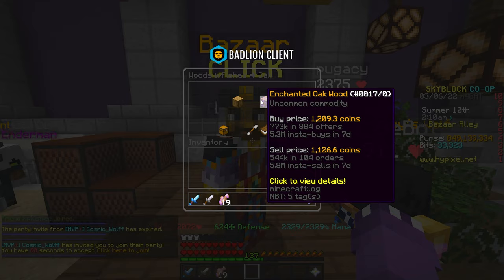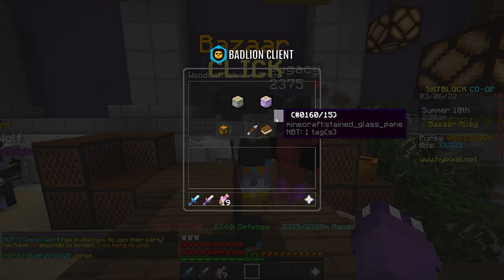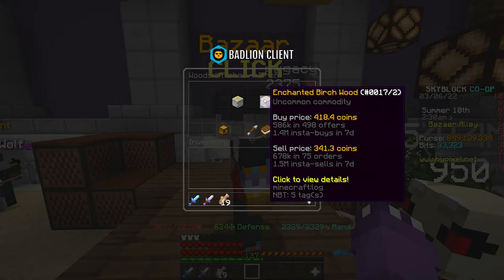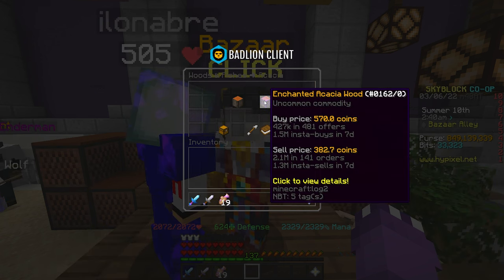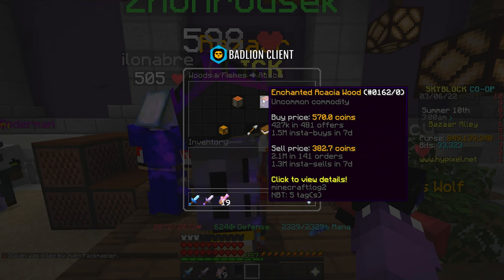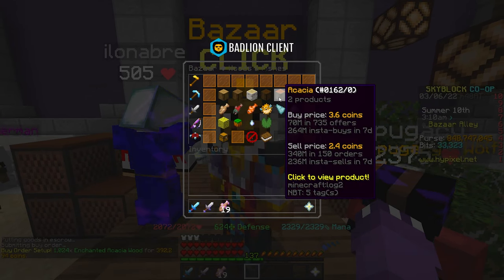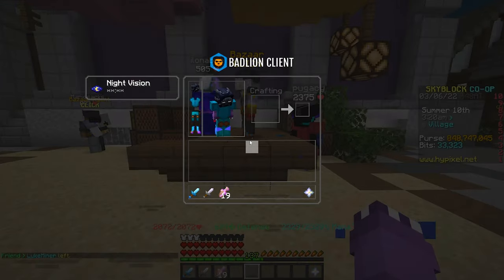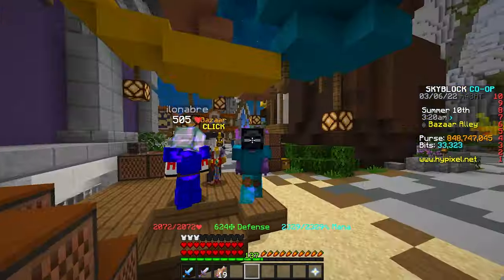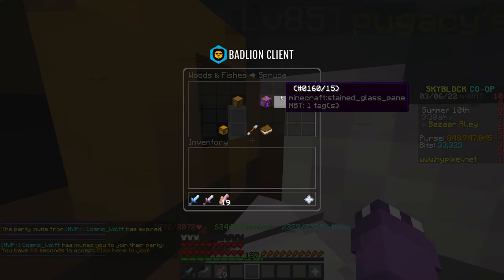Paired with enchanted dark oak, a lot of other woods also tend to have pretty good margin. Enchanted spruce is close to about a 10% flip — 150 coins margin, that's like another 15 percenter. In general, enchanted woods across the board are very solid flips. Look at enchanted acacia wood — this is almost a two-times coin flip, very easy and simple. The volume is great and it'll be a little less competitive. Spending 392,000 coins and walking away with around 200,000+ coins of profit. Even jungle wood is very good.